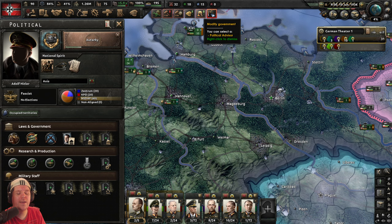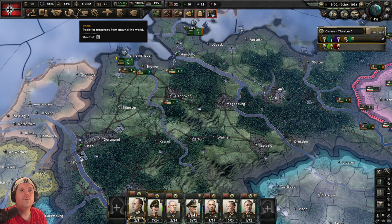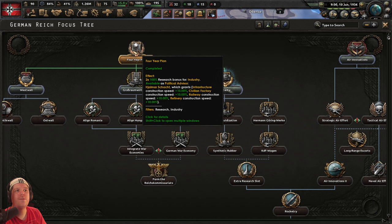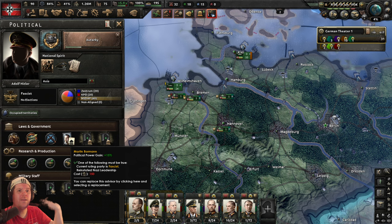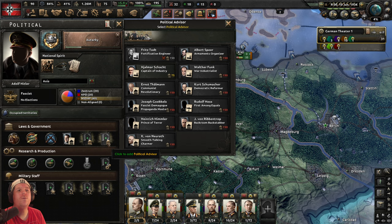Let's have a look at the 'Modify Government — Political Advisor' option. This is a very important decision. If you recall in a previous episode, we unlocked the Four-Year Plan. One of the things we were able to gain is this Hjalmar Schacht guy as a political advisor. Because we've got him available, we can see these three tabs for political advisor — we'd already slotted one in — so we get an additional 15% on political power.